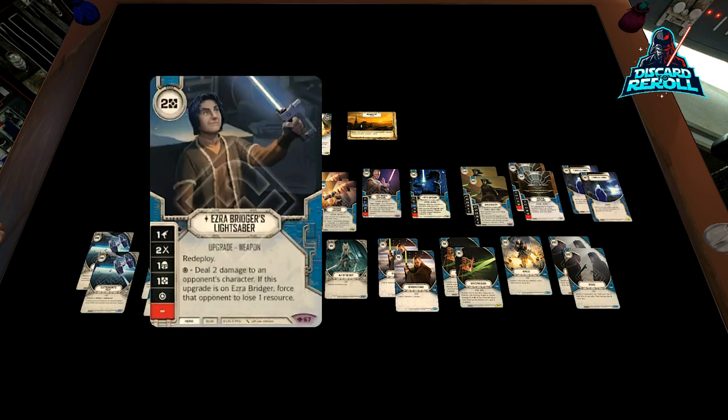Moving on, we have probably the best two-cost melee upgrade in the game — kind of a lightsaber blue upgrade — and it is Ezra Bridger's Lightsaber. We only have it at one copy because it is a unique upgrade. It has Redeploy, it has a special that we can focus into with Aayla if need be, and it's just a really great card. Obviously we're not playing Ezra, so we don't get the second effect of the card, but overall it's just a lot of value for a two-cost.